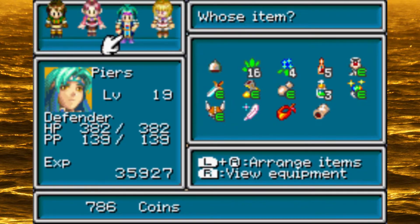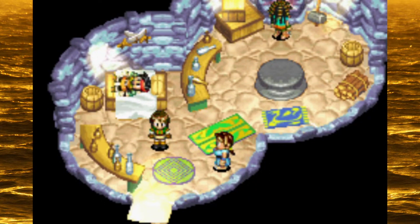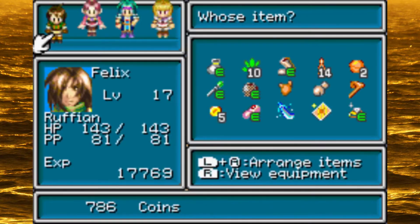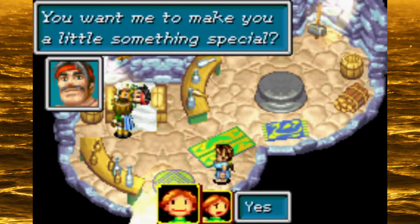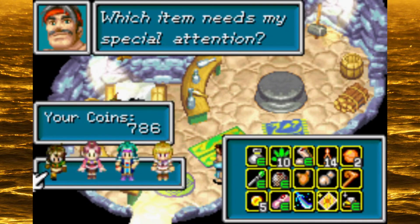Fun fact: I played Lost Age first and spent months trying to unlock the other side of the world. Technically, if you're just playing the game, you don't need transfer data — which is what the codes are for. However, collecting Djinn is a big part of the game and you can't get all of them without transferring data from Golden Sun 1, and you miss out on a lot of stuff. So it's kind of a weird vacuum of technically not required, but might as well be.